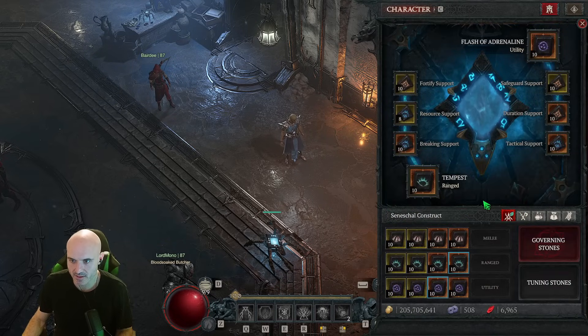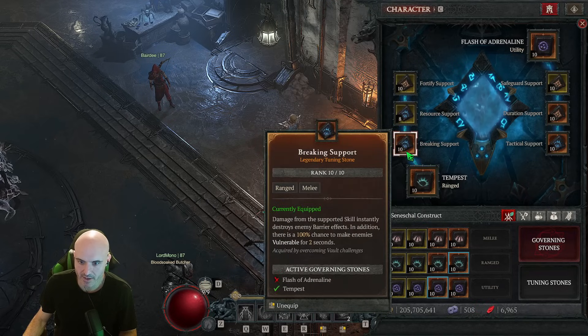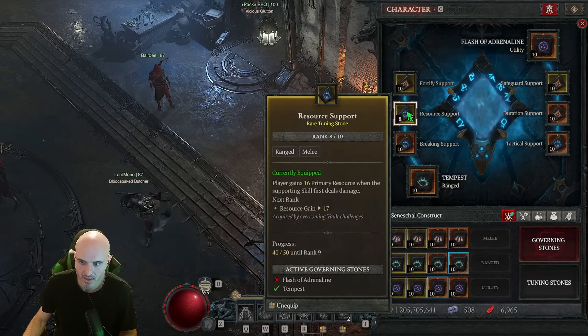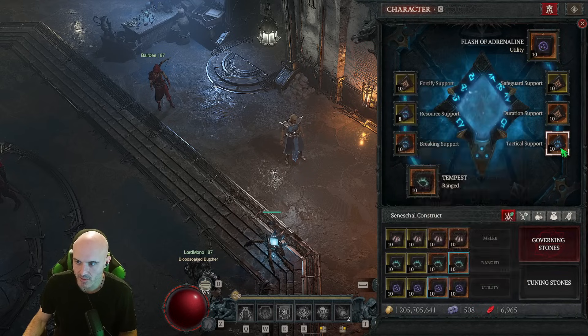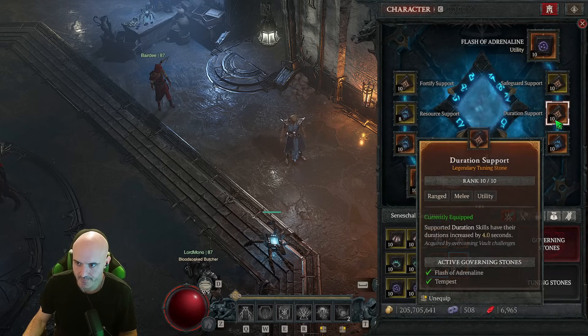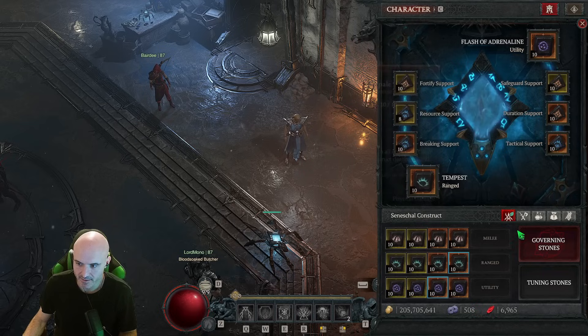This is the initial construct — Tempest with breaking support for extra vulnerability, the extra resources, and then Fortify. Fortify will leave once I get the Genesis or Evernight. Evernight would go here, and then Genesis would go on this one and replace Safeguard. Duration, Tactical, and then Flash of Adrenaline.